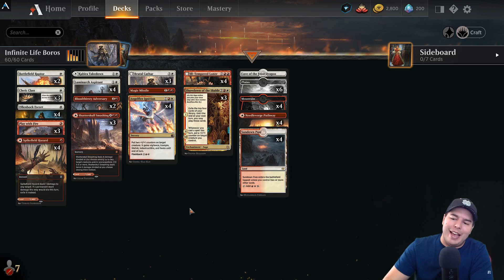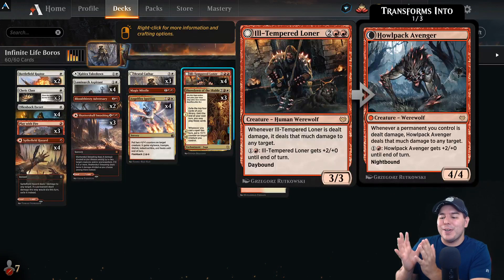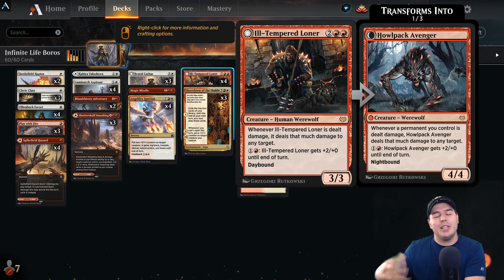Hey, what's up everyone, my name is Jeff and today we're going to have some fun playing Magic. We are playing an infinite life deck here with Ill-Tempered Loner, and really excited about this one. There are so many ways to make this go off as long as we can find Ill-Tempered Loner, which we have shown on the skulls to make that happen.